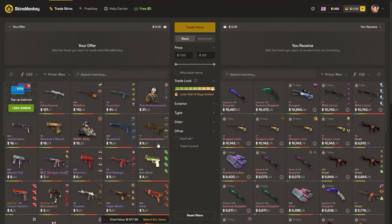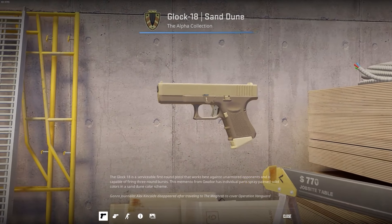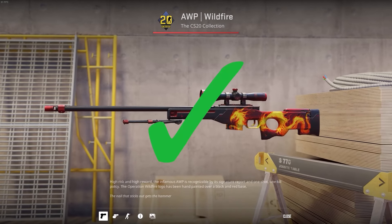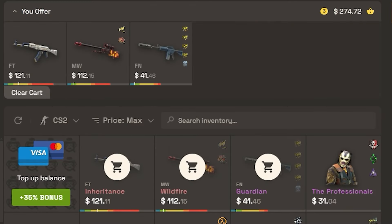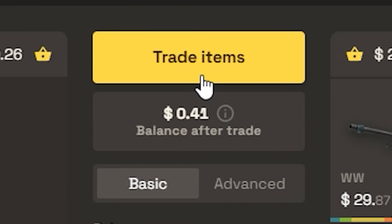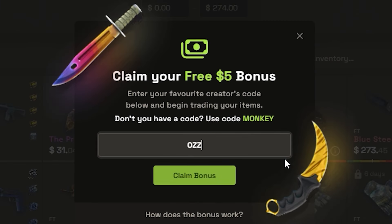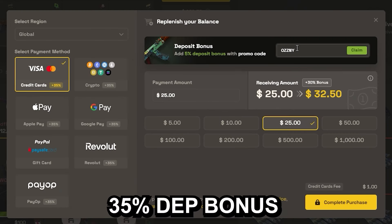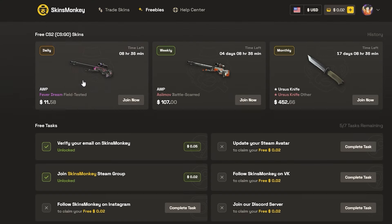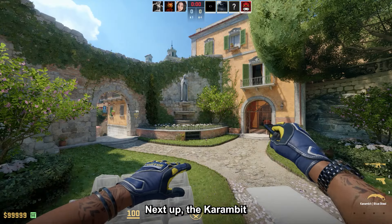This video was sponsored by Skins Monkey, a trading platform where you can trade your old skins for new shiny ones in seconds. You select the skins you want to trade and the ones you want to get, click trade, and it's done. Use my code 'osney' on the website for a bonus of up to $5 free and a 35% bonus when buying balance. They also host giveaways on the freebies page — link is in the description.